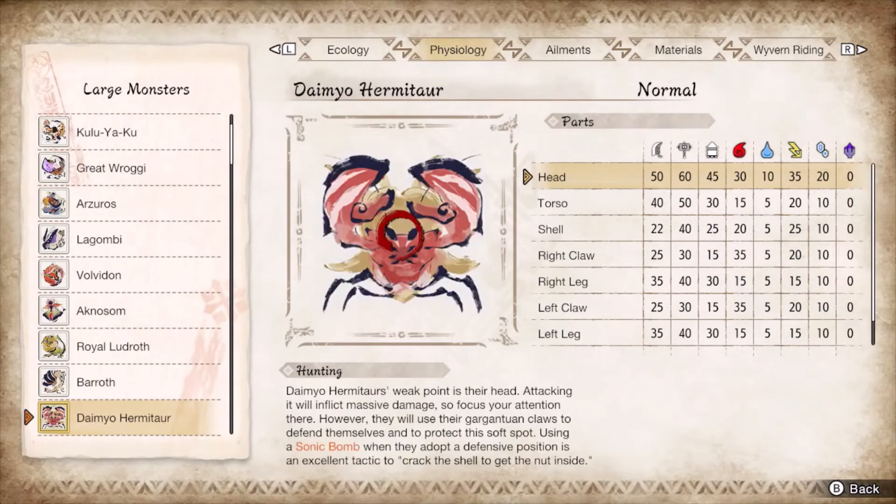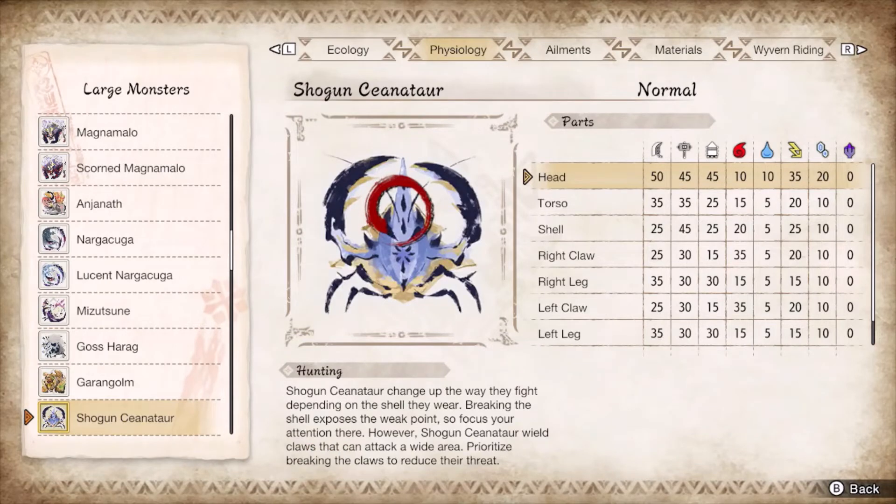During the dive, Daimyo Hermitaur will grab you from under a guard, so space yourself a step back from where you think it will surface to avoid being command grabbed. It will trip once you break pretty much anything and when it runs out of steam. Cutting damage is abysmal on this monster, so most of your damage will come from phials. Aim for the head to crack 400 damage per file. Shogun Ceanataur will make you bleed if you tank anything claw-related, but everything is reactable and more importantly guardable. Breaking the shell or slamming down enough axe hoppers will force it to trip over the weight of its own shell. Go for the head.